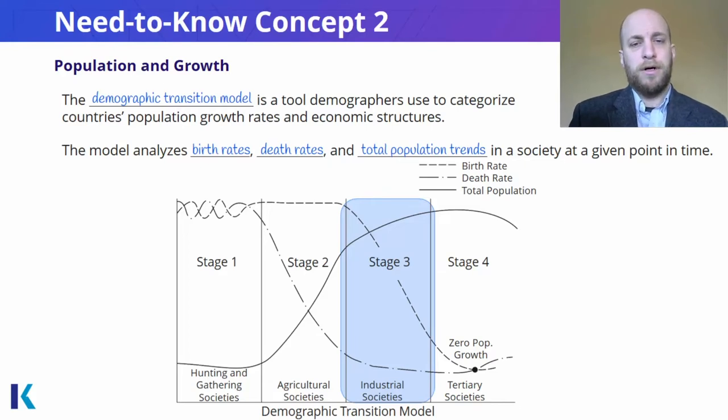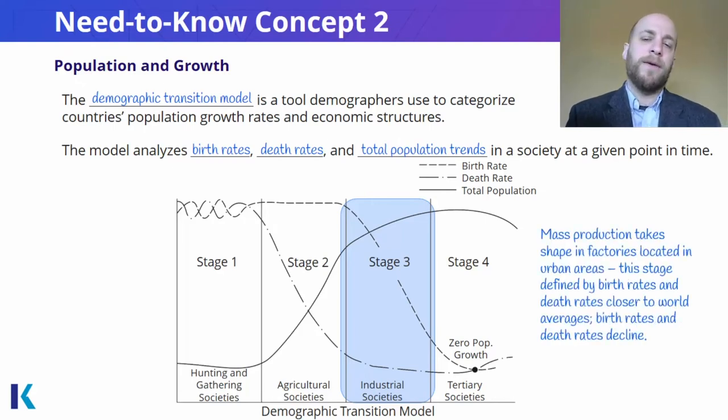A big thing to notice, though, is that the birth rate starts to go way down. Why does the birth rate start to go down? Well, there are a couple of reasons. If you're working, or maybe if two people are working, it starts to change the equation a little bit for the number of births that makes sense. You don't necessarily need to have 10 kids to help staff your farm.